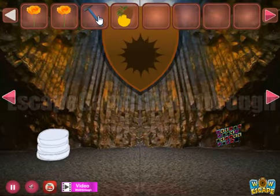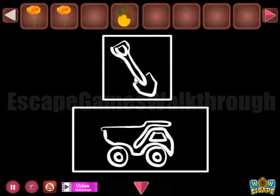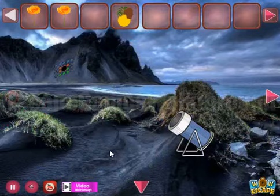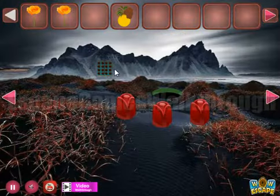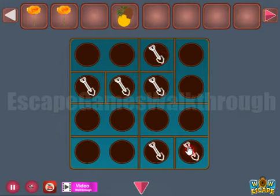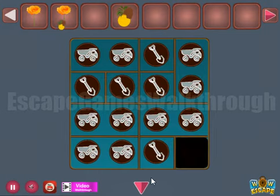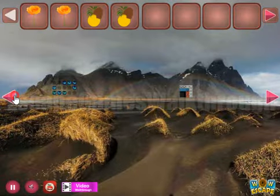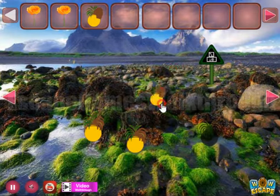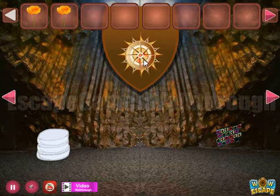We have a hammer, and with this hammer we can break this sign. It gives another hint: small square is for the spade and the big rectangle is for the truck. We use this hint here — small are for the spades and big are for the trucks. Now we have four pineapples — we put all of them here and get the compass to open the passage further.